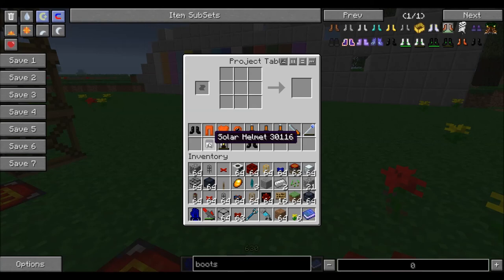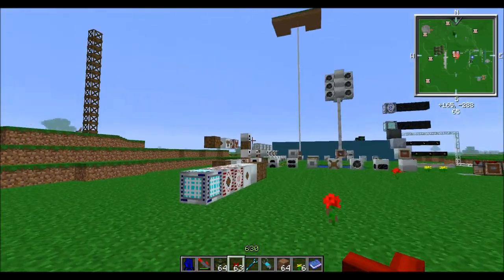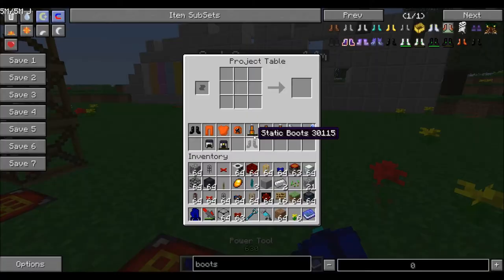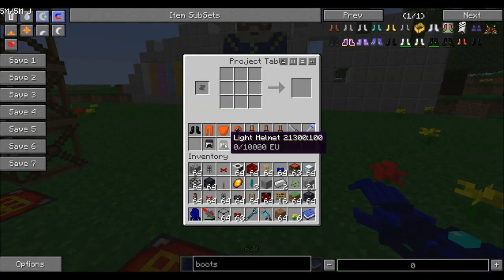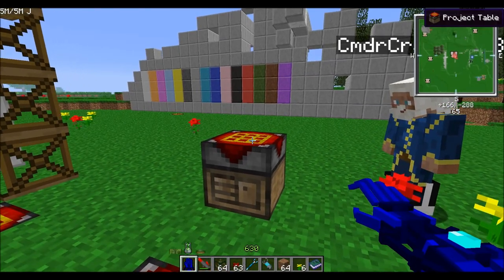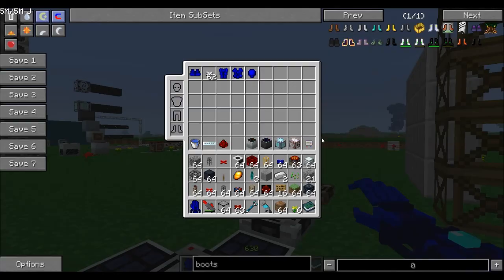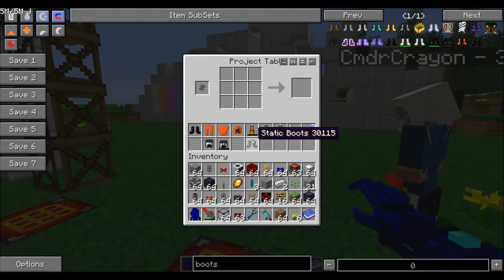The solar helmet is another thing from Industrial Craft — just a single solar panel with some wire and a helmet. It doesn't charge a lot, but it will keep your jetpack going a little longer if you're still new to the game. An upgrade to that is the light helmet — basically if you're in a dark cave and run out of torches, it will light up around you using some EU. A very cool early-game helmet; highly recommend it if you don't have access to the power suits.